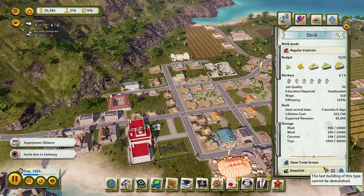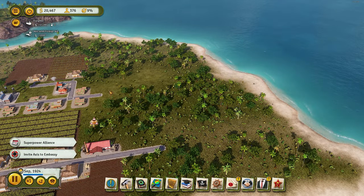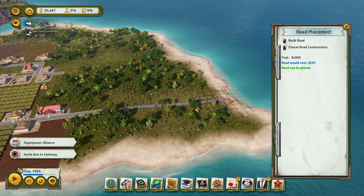Right now we're going to start building that embassy, invite them and see what happens. Of course somebody's going to be a little ticked off — that's the Allies — but sometimes you gotta make some enemies in order to make some friends. That's just how it is.